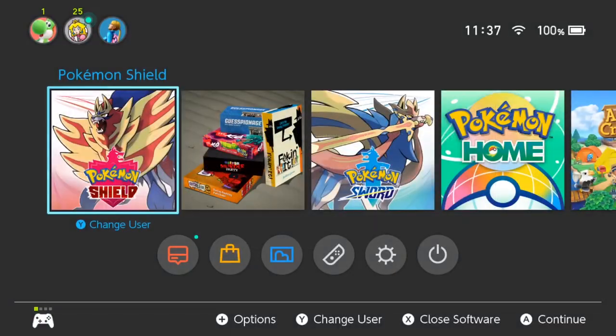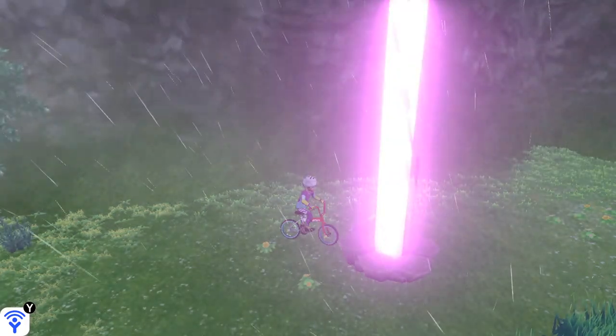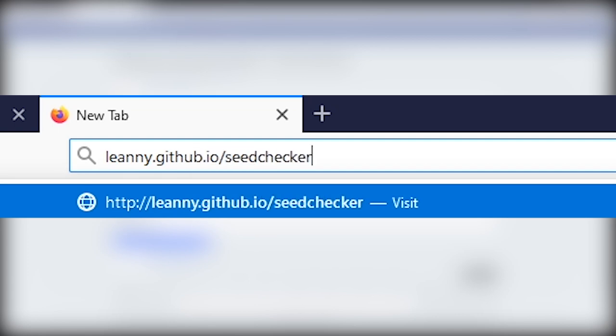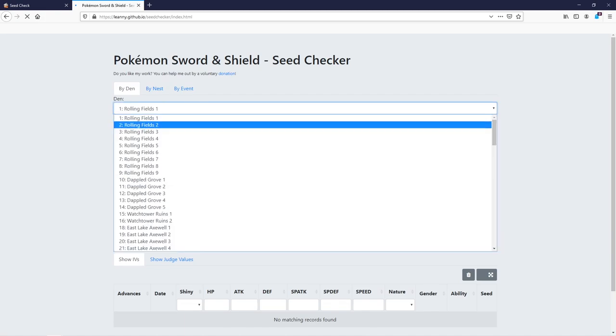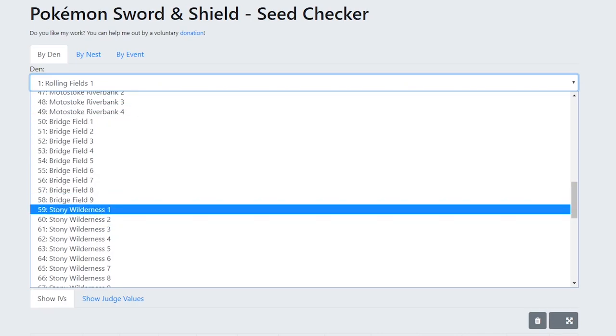Now close your game and make sure not to save. Boot up the game, and if you did everything right, the den should still be active. Next, open up your browser and head on over to lini.github.io/seedchecker/index.html — I'll leave the link in the description down below. Based on our raid seed, this website can generate all the Pokémon in our raid den. You can actually use this website to find shiny Pokémon too, but today we're looking for our 6 IV Ditto. Now let's fill out the form — for the den, we're looking for Den 59 in Stony Wilderness!